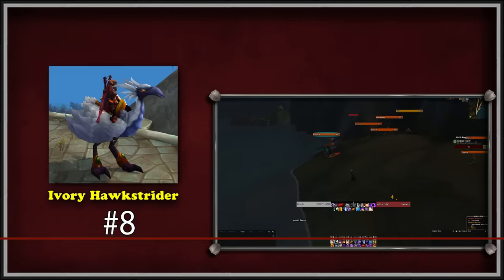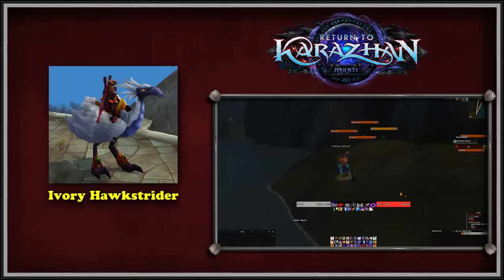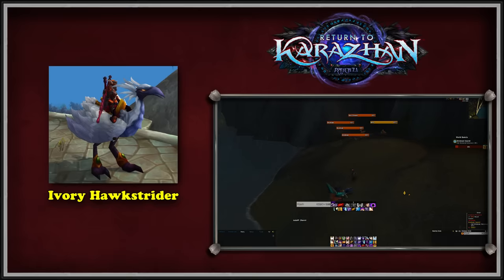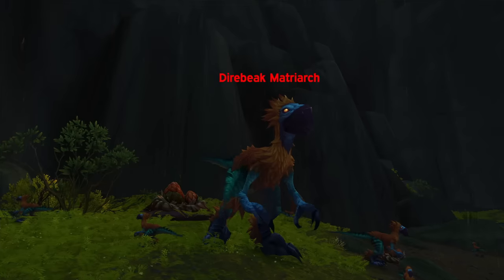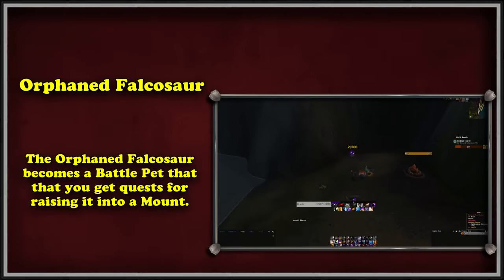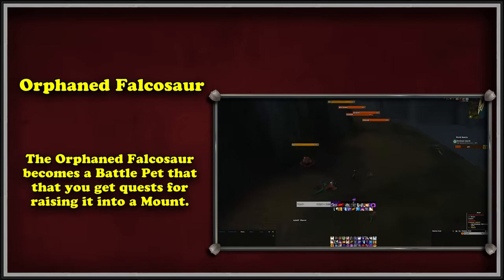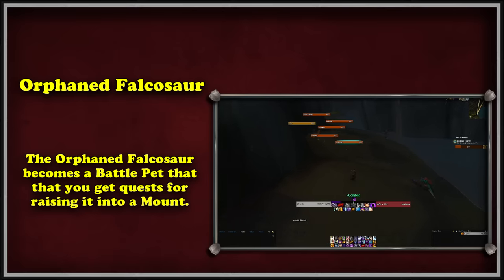At number 8, we have the Ivory Hawkstrider mount, added in patch 7.1 of Legion. This mount is a recolor of the Swift White Hawkstrider mount from Kael'thas Sunstrider in the Magisters' Terrace dungeon. To unlock the vendor that sells it, you must kill the Falcosaur matriarchs during a Falcosaur swarm world quest anywhere in the Legion zones. A mob called Orphan Falcosaur will eventually spawn, and you can lure it with food. It will then become a battle pet, and summoning it will offer you a series of daily quests that make it stronger and eventually grow into a mount version you can ride.